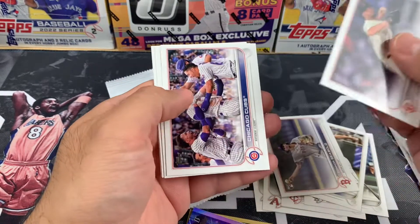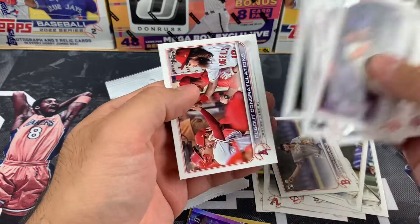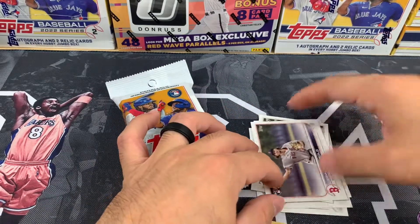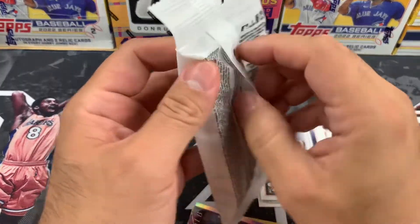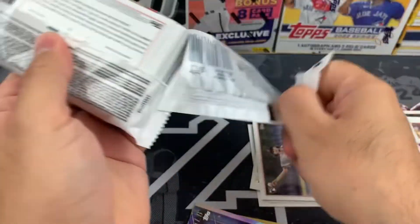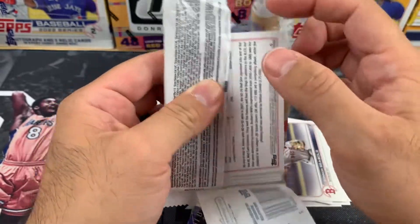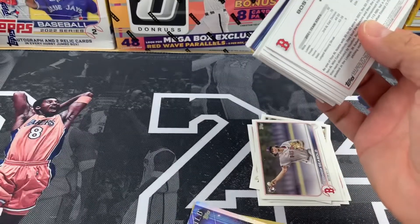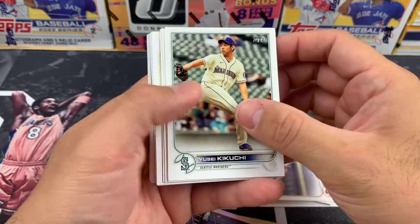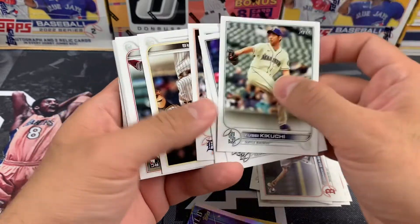All the rest of this is pretty much base, so nothing too crazy out of that pack. We got another one to bring it home — looks like a couple of team cards at the end, nothing crazy. Let's get right into the next pack and see what we get. If you've missed my other episodes, I'll put a link down in the description to the other pack opening videos.